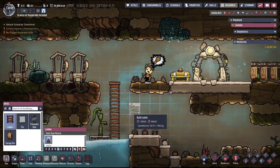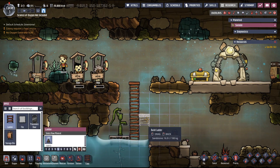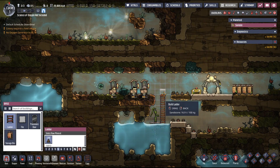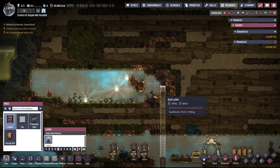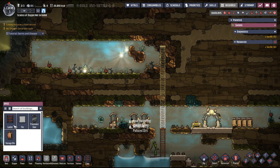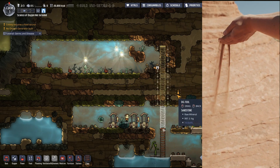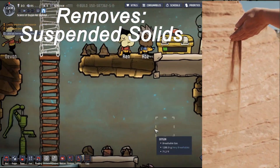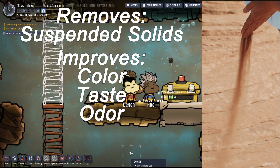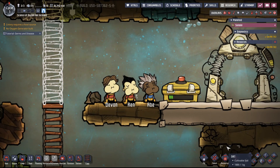One of the obstacles you must overcome in Oxygen Not Included is waste management. In the game, you must take polluted water and run it through a sieve, which purifies it into water. The sieve requires a filtration medium, which is basically sand. Turns out, sand is surprisingly good at removing suspended solids. It can also improve color, taste, and odor, as well as removing most pathogens, which the game doesn't always take into account.